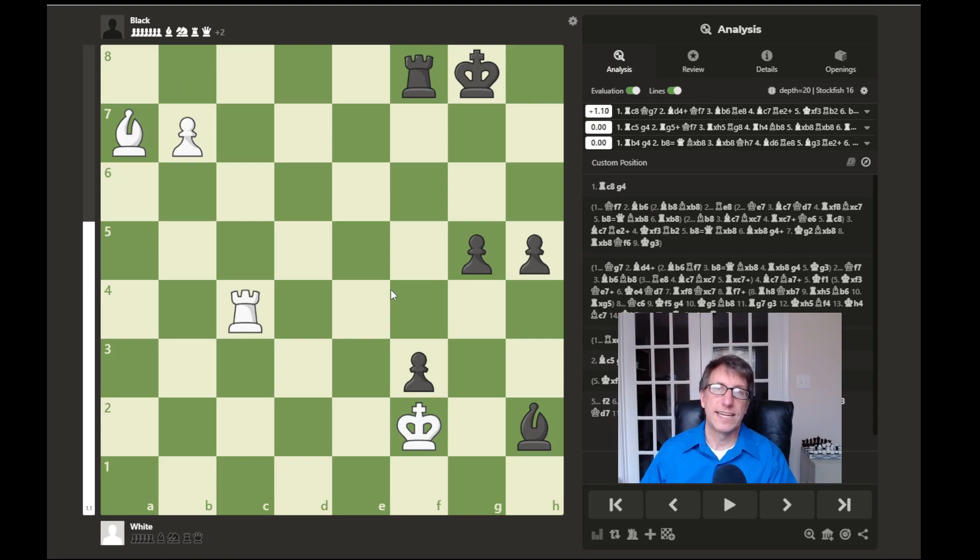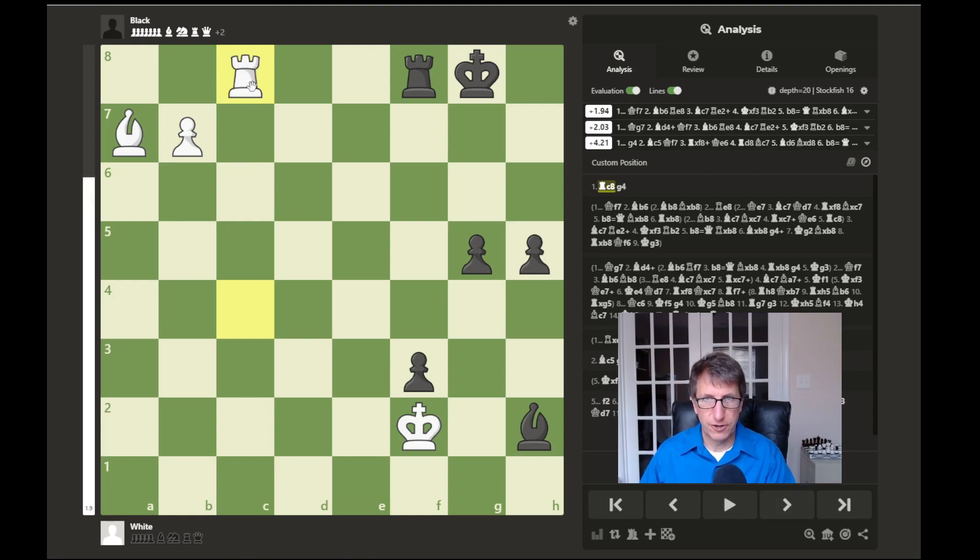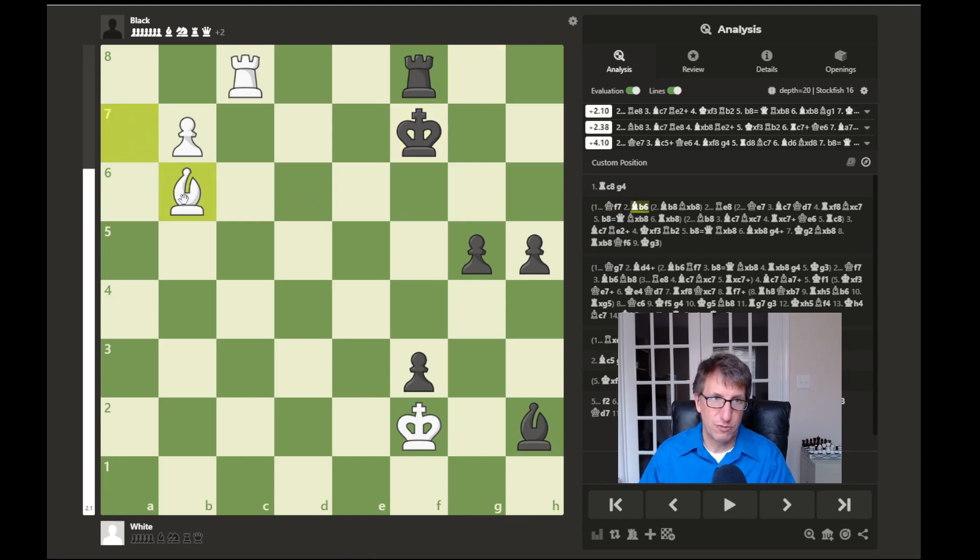Let's go back to the beginning and look at how white should have won. Rook to c8 is the key move because this rook cannot capture or the pawn would recapture and promote to a queen. After rook to c8, the best two moves for black were king to f7 or king to g7. We'll look at the best move first: king to f7, which allows bishop to b6. From here the bishop will try to swing up and block out black's bishop, taking control of this diagonal and threatening to push the pawn forward.